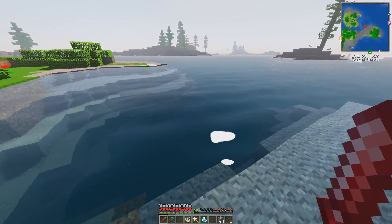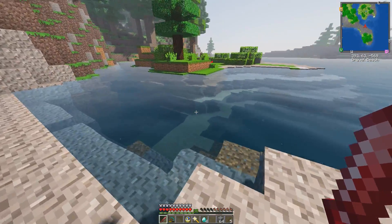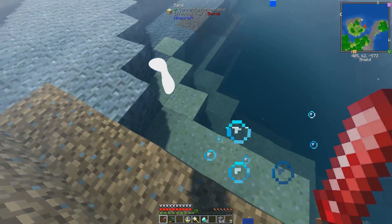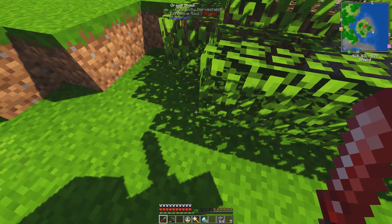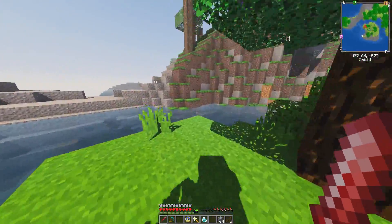I turned on the water and caustics and all the water settings, so the water is at maximum quality right now, but the rest of the shaders aren't on max quality. The water looks pretty fantastic even if the rest doesn't look quite as good as it could. Shadow resolution's a little low. This is what it looks like with shadows all the way completely maxed — it looks pretty fantastic, and the frames are actually not too bad.